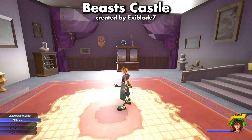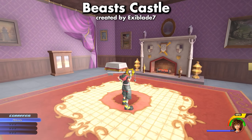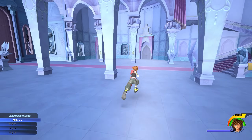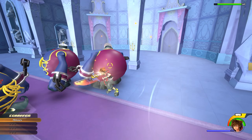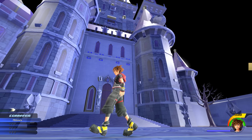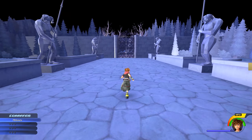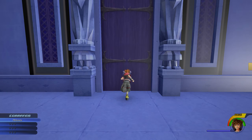First up, we have Beast's Castle created by ExeBlade7 — the literal Beast's Castle map from Kingdom Hearts 2 imported into Kingdom Hearts 3 with every single area of the world. You'll probably notice that the lighting here looks a little bit botched, and a lot of the detail in the map is quite polygonal. This is the result of importing a map straight from another video game, especially one from the PlayStation 2 era, into a modern game engine, so the geometry and lighting don't appear correctly.